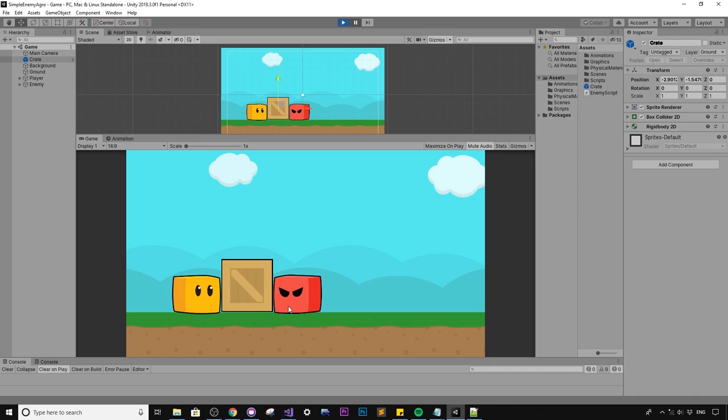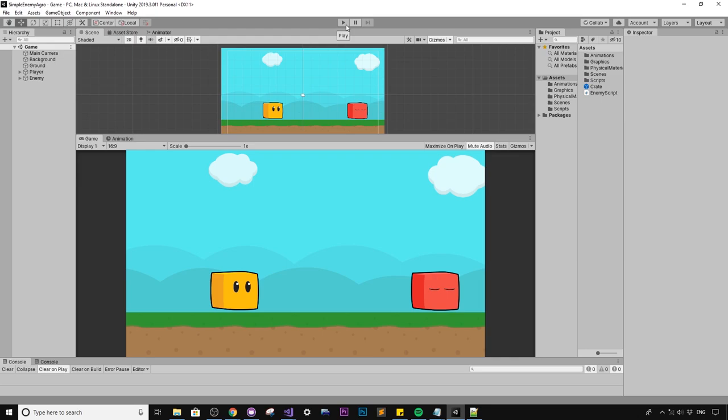Rather than using the distance check from the last tutorial, we want to create a line of sight where a raycast shoots out of the enemy's eyes and looks for the player. If it hits something like a crate, then it can't see the player. Let me give you a quick tour of what's going on in the scene.